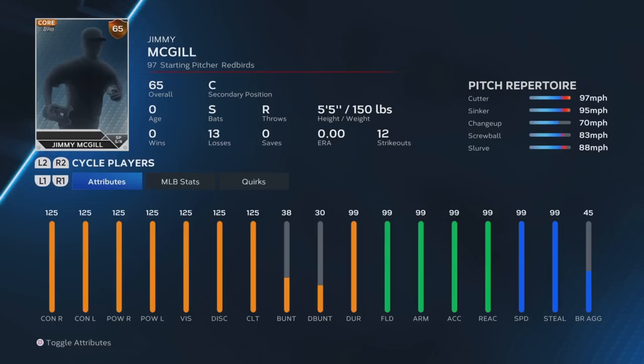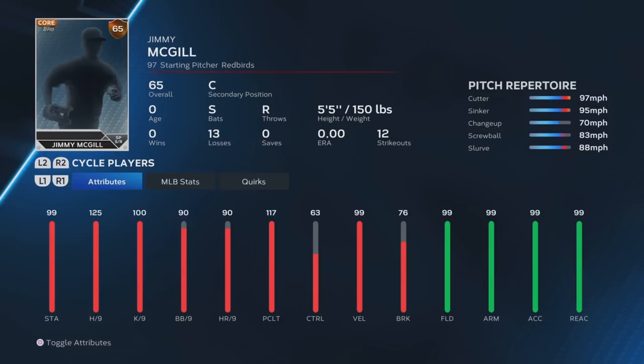Yo what's going on guys, it's Boyle Ophelia Casey and I'm back with another video. Today we got MLB The Show 23 and I'm going to be showing you how to make the best creative player. I've seen other YouTubers sometimes neglect the fielding or not have the most speed or steal, but you can see the stats right here: 125 on everything hitting, 99 on everything fielding, 99 speed, 99 steal, and really great pitching stats.